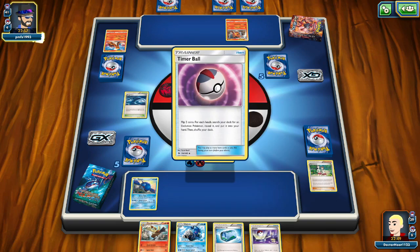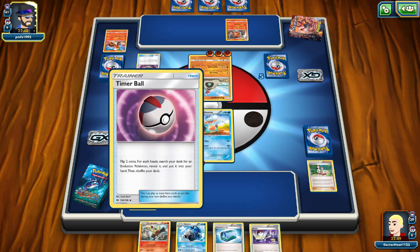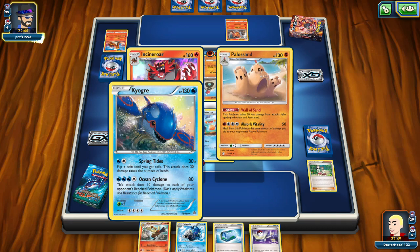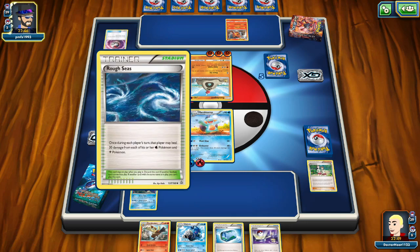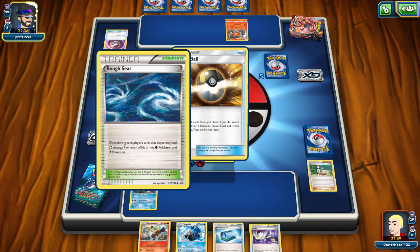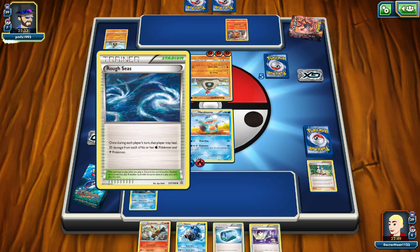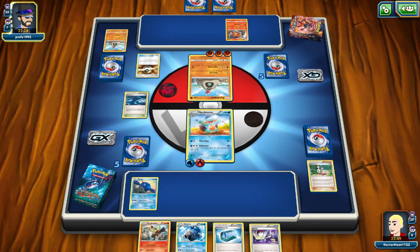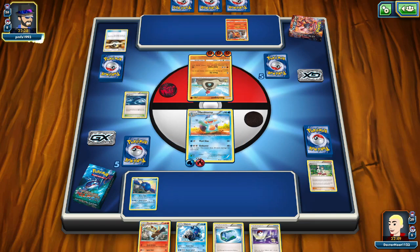We're doing good now, we just need more energy. There's Combusken - so we can have two of the Hoenn starters in this deck, which is interesting. We can start switching but Tiger doesn't have any energy on him. He has 130 HP so he could take a lot of hits. They drew some cards. I can heal 30 damage once during each player's turn, so he can heal his water types or electric types, but it looks like he has no water types or electric types. Oranguru - this is the new Alola deck.